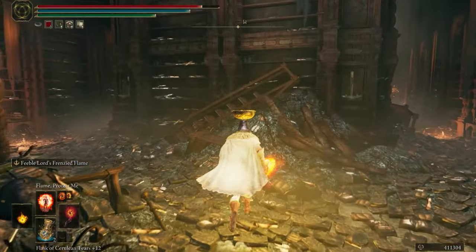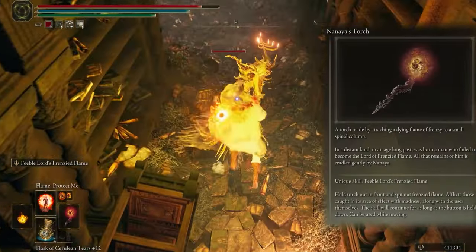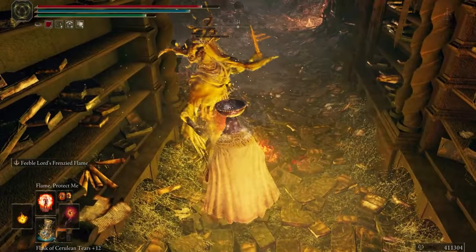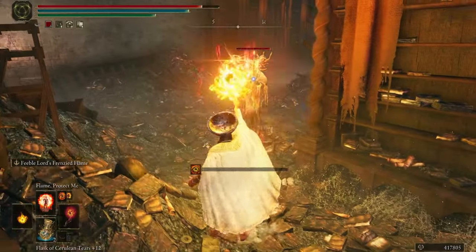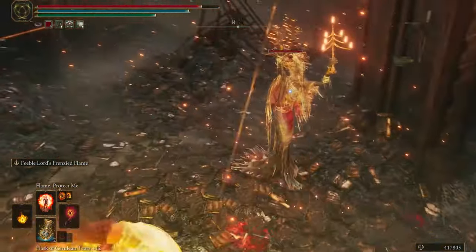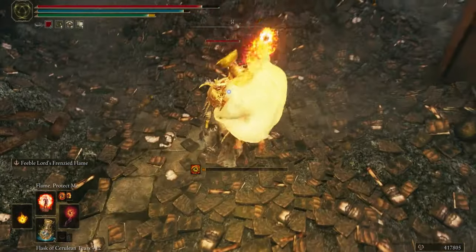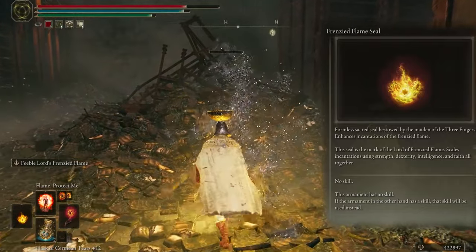For the weapon I choose Nana's Torch. This weapon has a frenzy flame on top and after attack you deal damage with physical and magical. The skill of this weapon is not strong but adds a buff to your foes close to you with frenzy flame. For the left hand I choose Frenzied Flame Seal for spells.